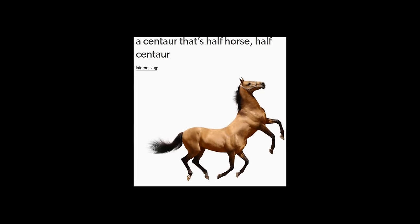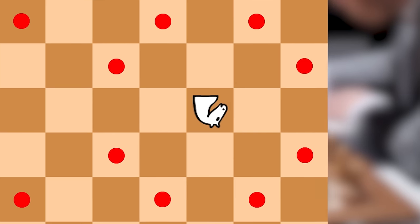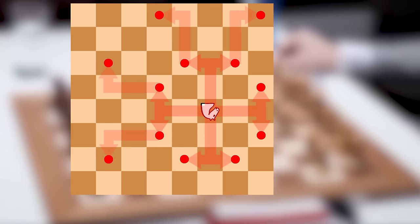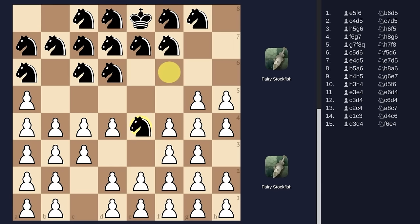Here comes a slight curveball. What if you slapped a knight onto another knight? Introducing the Knight Rider, which jumps like a knight but can just keep going until it runs into something. It's quite simple, but I really like it. It makes the knight a little more useful, but doesn't sacrifice any of its goofiness. 7 out of 10.